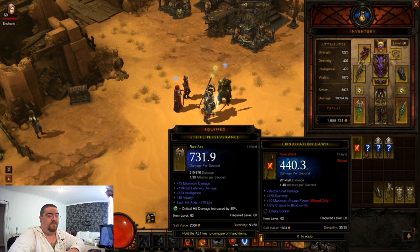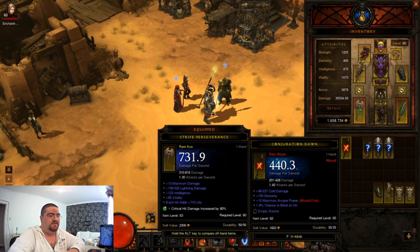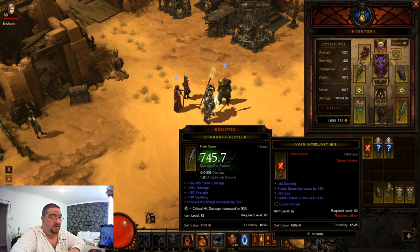That's the perfect item for every wizard - every wizard always wants 155 dex. 155 dex, perfect wizard stat. Seriously, I don't know why they do that - they make it wizard only and then put a stat on it that's not even right. Unless maybe wizards use dex, I don't know. That's pretty useless.